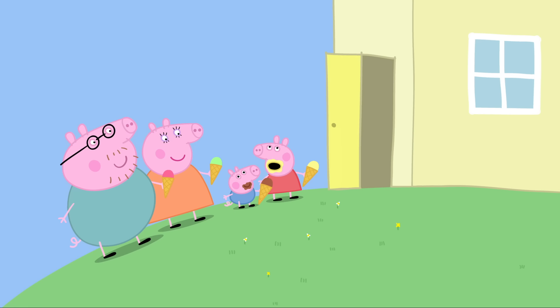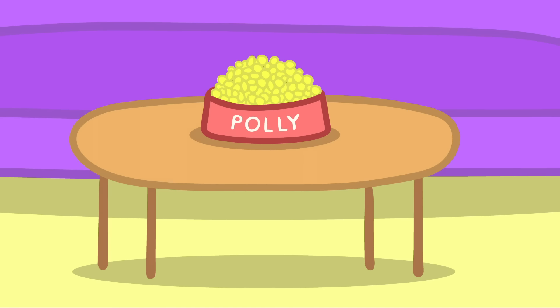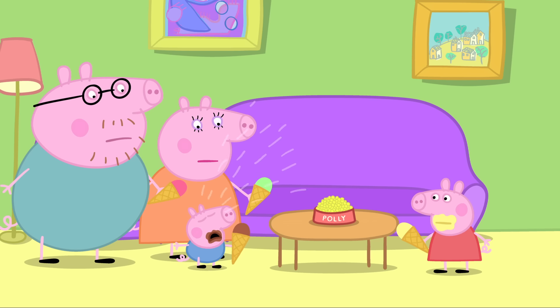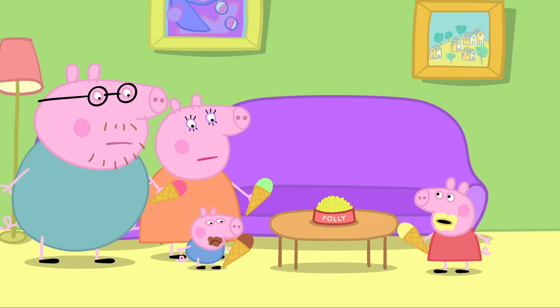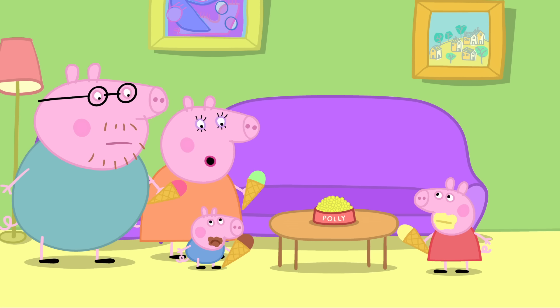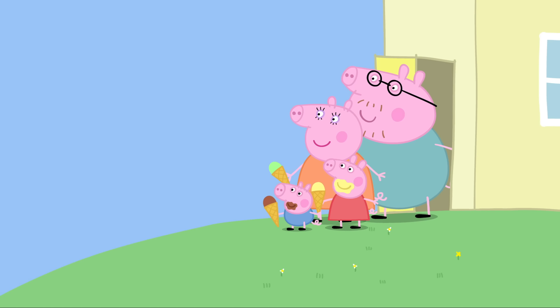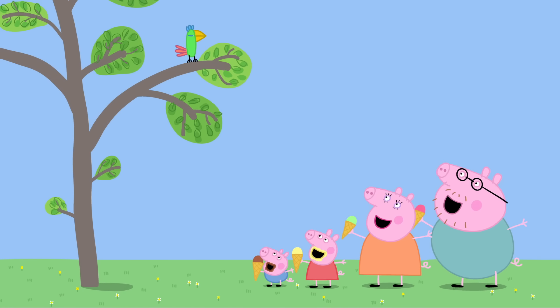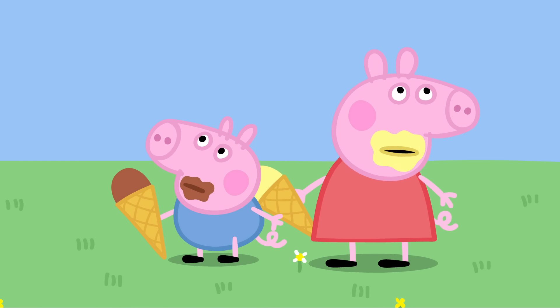George, you forgot to close the door. Polly will have flown away. Don't worry, Peppa. I'm sure Polly is still inside. Polly's not here. We've lost Polly. Grandpa and Granny are going to be very sad. Maybe we should try the garden. Look, what's that? What has Mummy Pig seen in the garden? It's Polly! Hooray! But Daddy, how are we going to get Polly down from the tree?